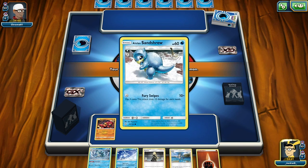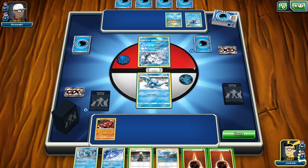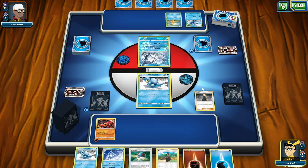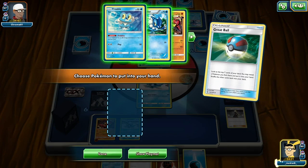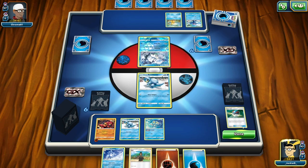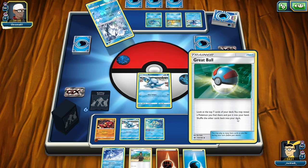We have a Lucario and Raichu as well. We're going to attach the energy there, play Cynthia and draw six new cards. We get a Sandshrew - that's actually pretty good. We'll play the Alolan Sandshrew. We'll play a Great Ball to look at the top seven cards of our deck and pull out a Froakie - hopefully set up a Greninja. We'll bench the Froakie as well. I kind of like the feel of this deck.